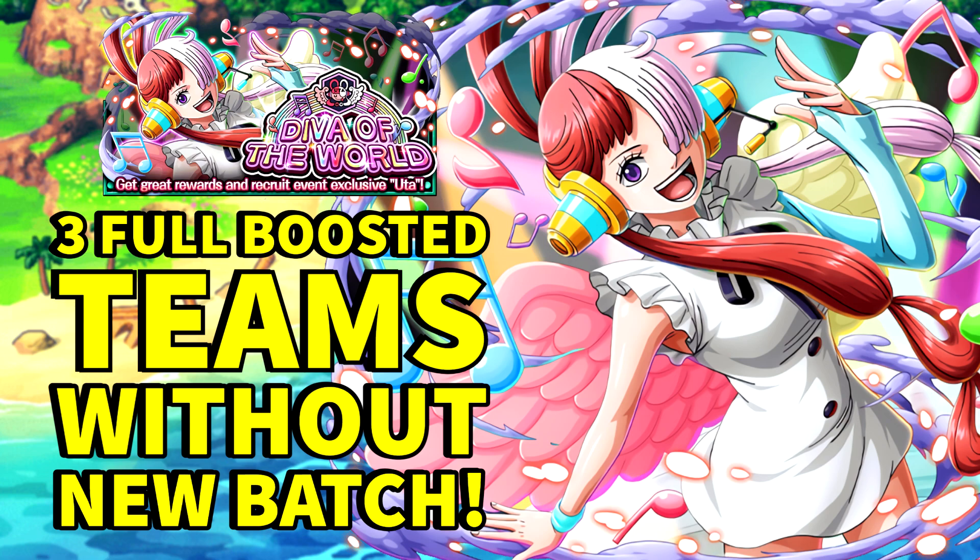In my opinion it is pretty important to recruit this free-to-play character because in the upcoming treasure map we will have the ability to super evolve Uta into a 5-plus version of herself, and she has double special activation so she definitely has potential.